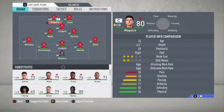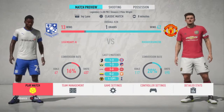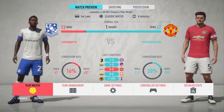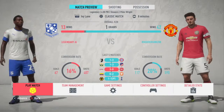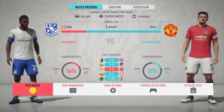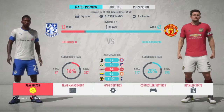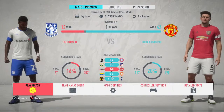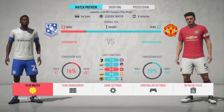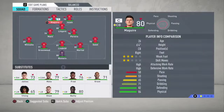This is the Phil Jones and Harry Maguire challenge. We're playing Tranmere, which was obviously the game United played on Sunday where they won six nil, and both Harry Maguire and Phil Jones actually scored - that's what gave me the idea for this video. The challenge is I need to win six nil and Maguire and Jones need to score at least one goal each.